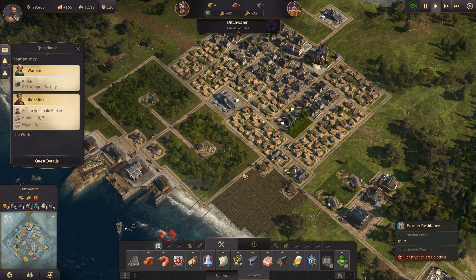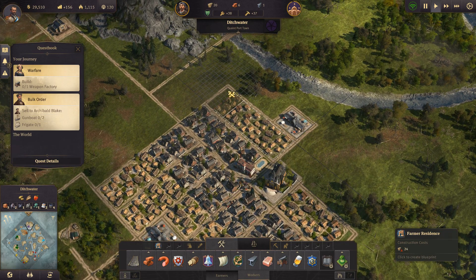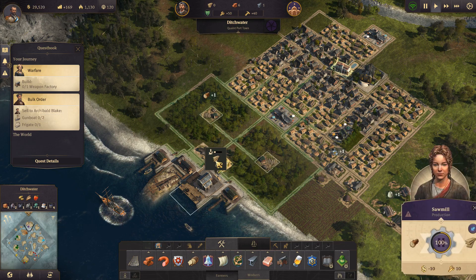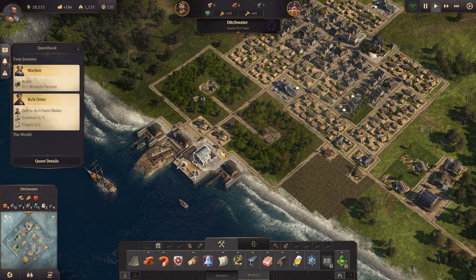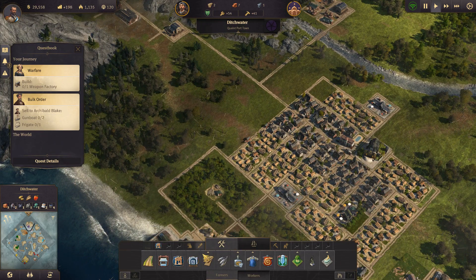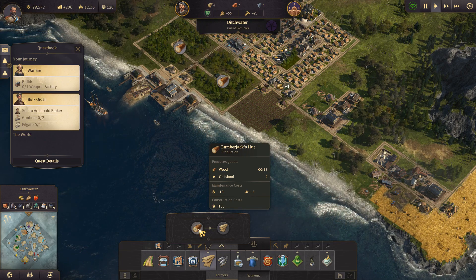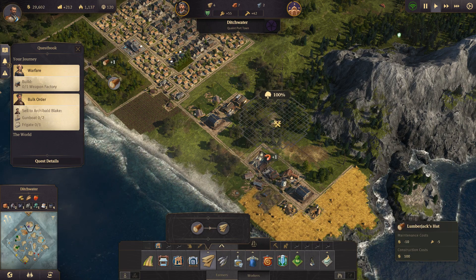I do think a few more houses are in order, so we're just going to fill in this little area here. We don't have as much wood as we need - that is something we are going to be working on. Two and two are being unloaded so that's fine, but that doesn't give us a whole lot to work with. We could use two more lumberjack huts and a sawmill.